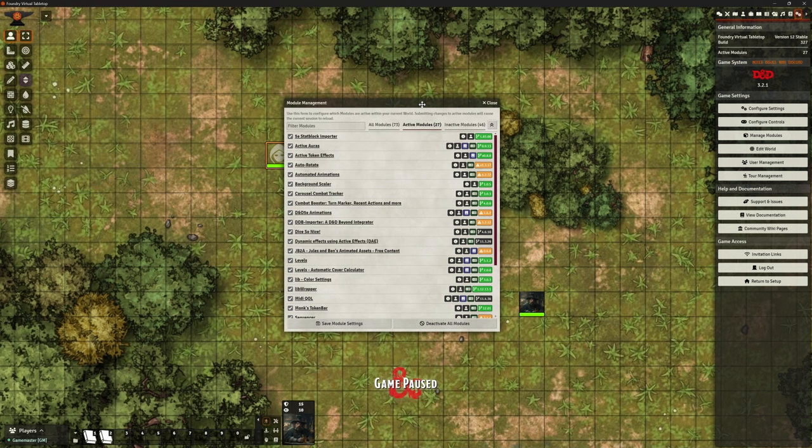Welcome back, this is the Clay Golem. We're in Foundry VTT version 12, in one of my testing worlds. We're going to be looking at an add-on today: Combat Booster, Turn Marker, Recent Actions, and more. It's just a nice little add-on that helps us organize and improve the flow of our combat.